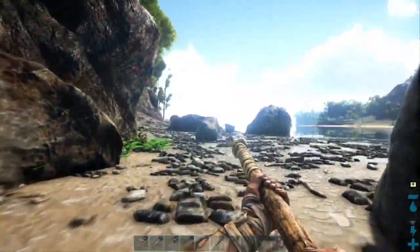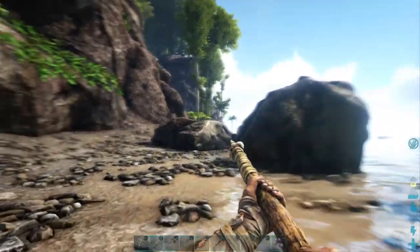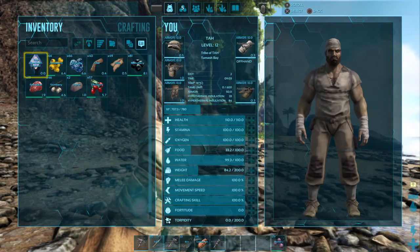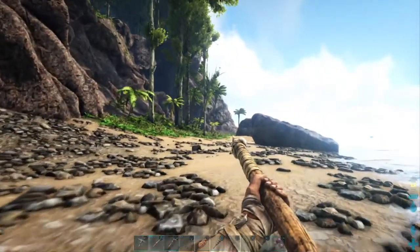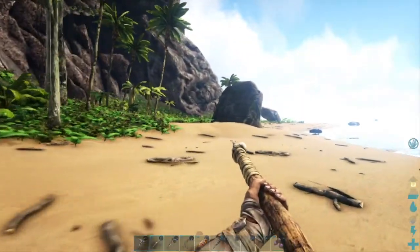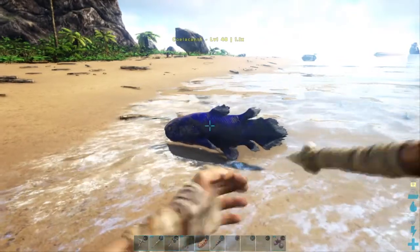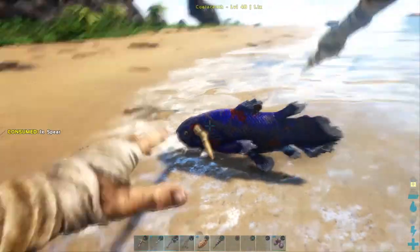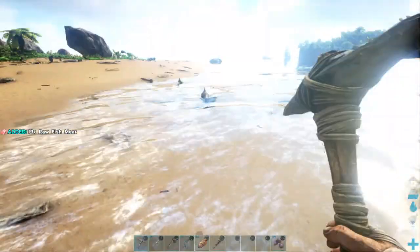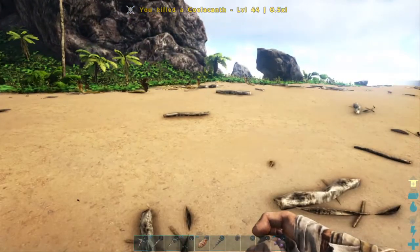That's the first water creatures I've seen so far on the map. Let's keep on around the beach and see if we can get around to that lighthouse. I got 49 hide and 19 meat from those Dodos. There's a fish beached — the question is, is it dead? No, it's alive. It took two spears to kill a fish. I guess we should clean it up with the pick.